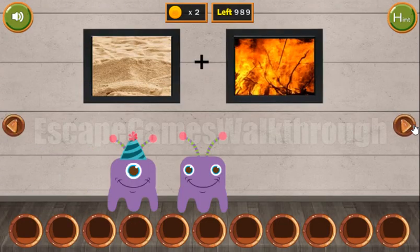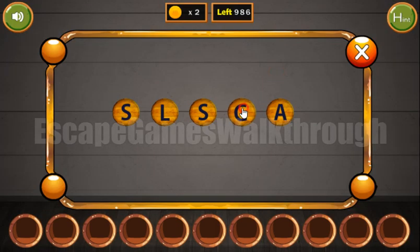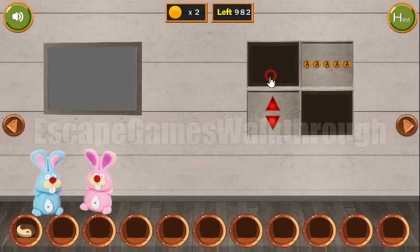Now let's go here. Here's the sand — a picture with the sand and a picture with the fire. Sand under high temperatures turns into glass, so the resulting word is glass. Okay, we've got the token.